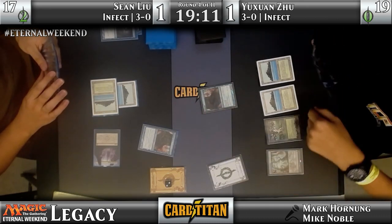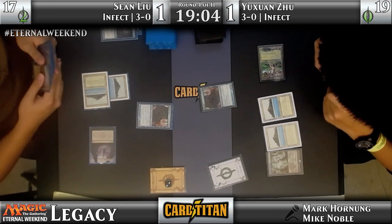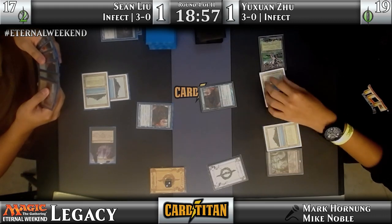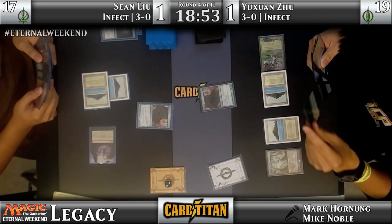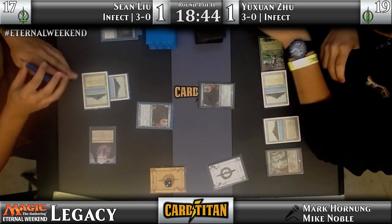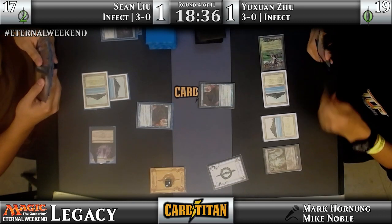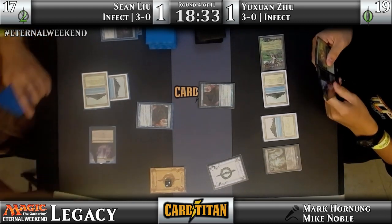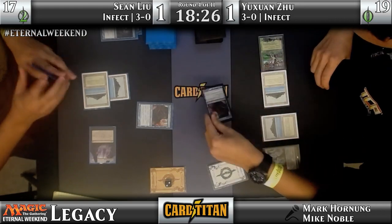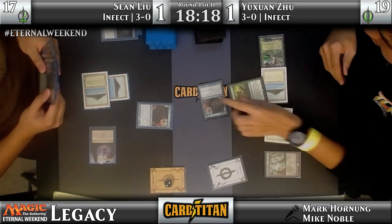And here's the Blossoming Defense. You'll have to Force of Will this if you want to kill him, but that's about all he can do. Anything else will run into the Fluster Storm, so up to four now for the Blighted Agent. He's probably doing the math in his head — if I just keep the slow burn, am I still going to be ahead in the race given I know Sean's hand and the counterspells in it?